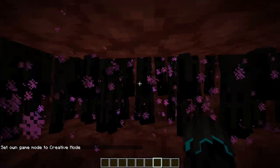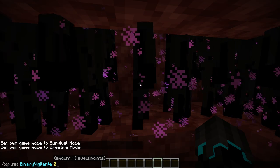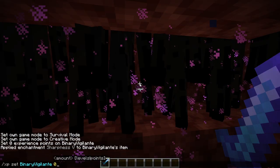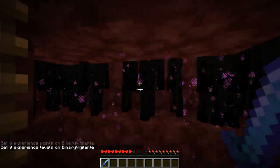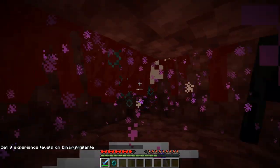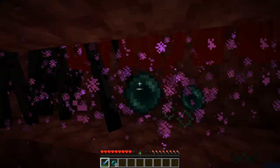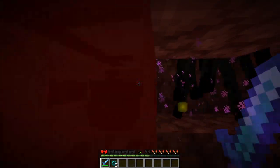Going into creative mode — we have a bunch of Endermen. I'll set XP to zero and take my diamond sword, give it Sharpness — no looting or anything, just Sharpness. Going back to survival mode, now we're just going to punch and kill them. Let's see how many Enderpearls and experience we have at the end. Do be careful not to stand too close or you may get hit.